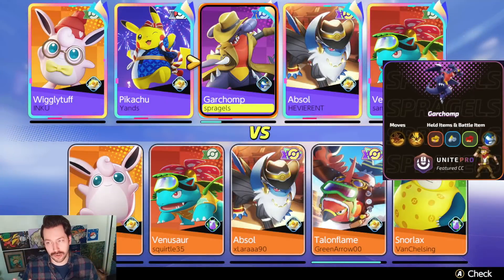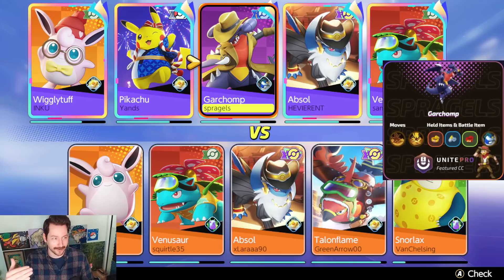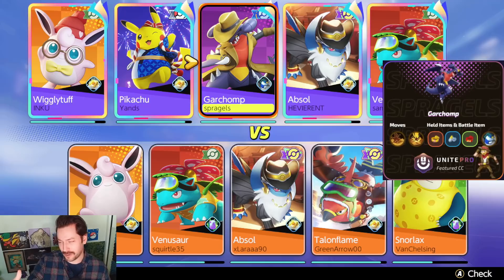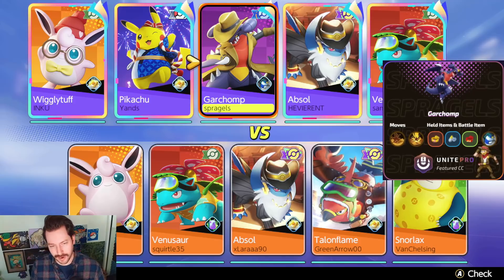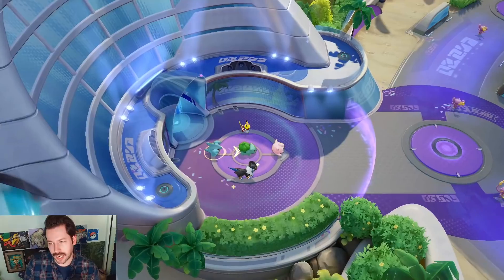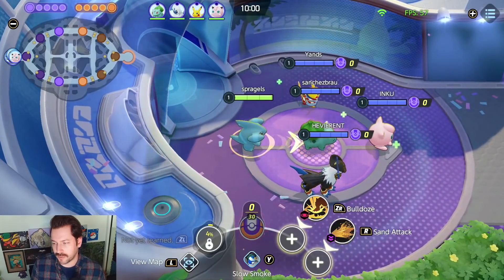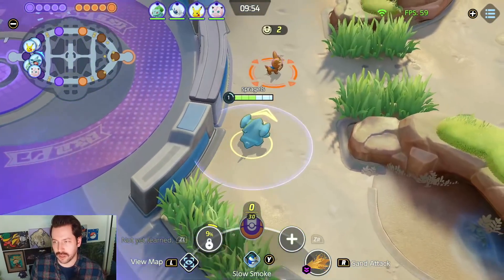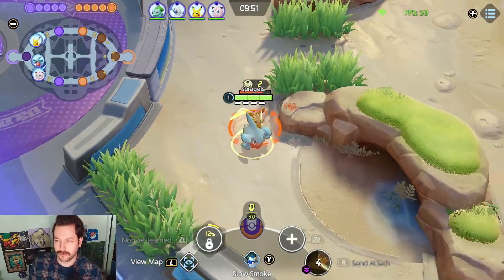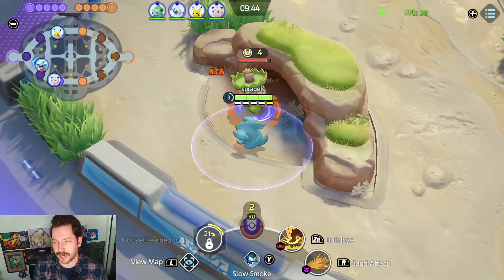I am heading into the jungle with Garchomp here. We've got Absol in the top lane with Pikachu, and Wigglytuff and Venusaur in the bottom lane. I'm going to be using that Dig build — not my personal favorite, the Dragon build — but Dig gives you that nice bonus of defense and special defense. I'm going to try to use that to engage and then use my Slow Smoke and kind of set myself up to really fight the enemy hard. I'm going to see which lane I have a better chance of doing that in, and then that'll be the lane I gank.